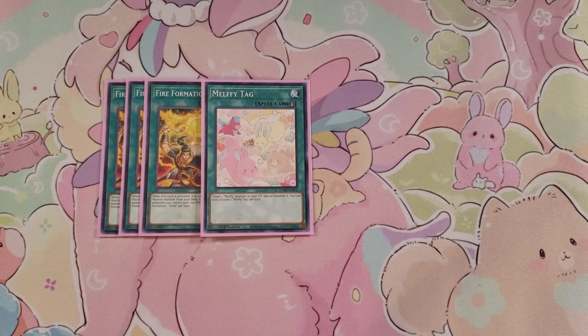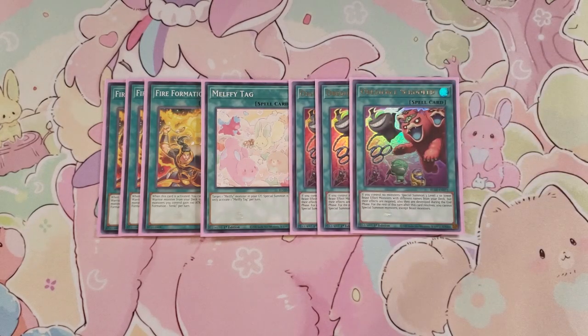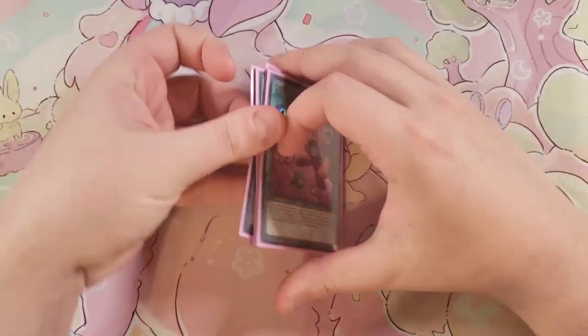We then play three copies of Obedient Fellowes. Obedient Fellowes is kind of like a really insane Rescue Cat because if you control no monsters, you can special summon three level two or lower Beast monsters from your deck with different names. They're affected by a gate and destroyed during the end phase, but it helps you get into rank two plays or a link play. You cannot special summon for the rest of the turn except for Beast monsters, but I still think it's a good three-of.